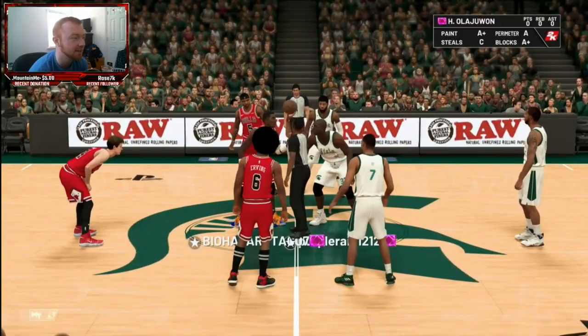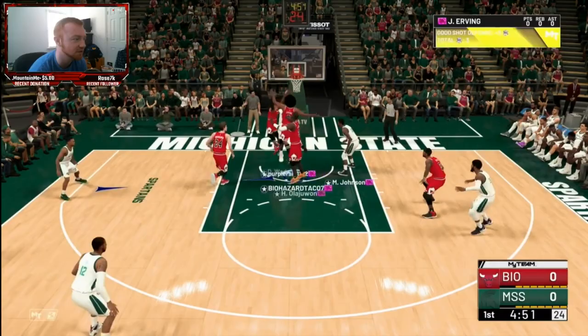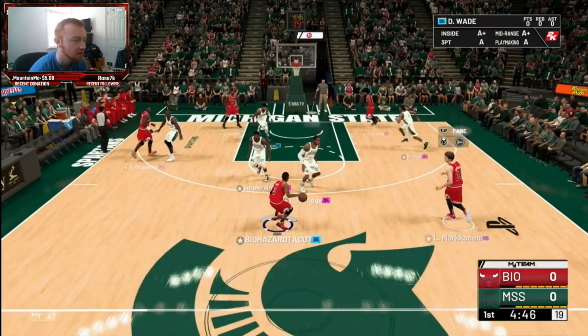Alright guys, here we go — Hakeem versus Shaq, nice little matchup we got going on, not something you see too much which is nice. Hopefully that means he won't off-ball me because generally when players use centers that can't shoot they don't off-ball as much. Good defense first possession, beautiful defense, good rebound right there from Markkanen. Okay, good start.